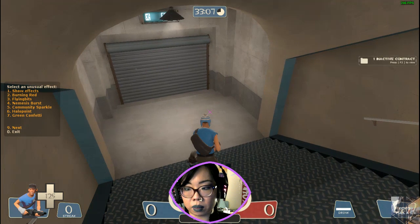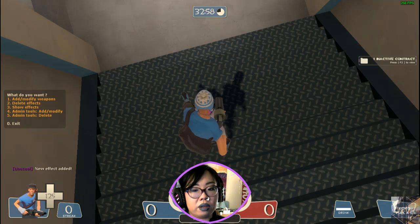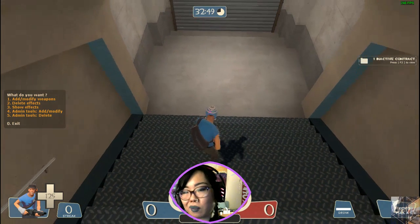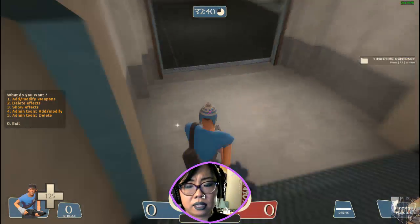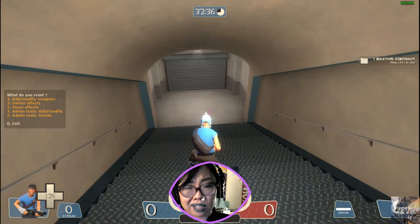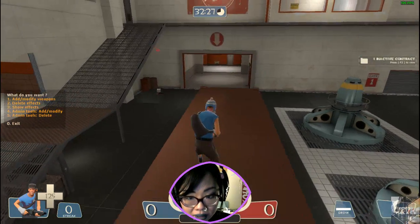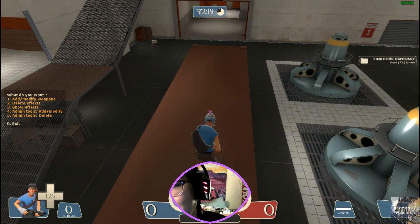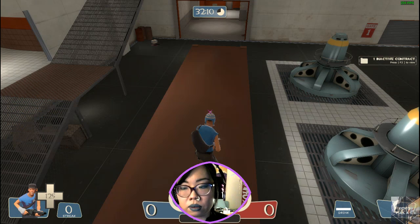I'm going to pick community sparkle. You can see that my ridiculous taunt unusual — which are exclusive just to taunts — my disco ball has disappeared and now I have this very lovely sparkle. It's kind of like when Prince Charming gives you that smile and his one tooth glimmers. Valve just released the new stat clock stat onto civilian grade weapons, so I've never had a strange scattergun. Now I finally have a strange version and I have like 13 entire kills on it. So if you're an admin, you'll be able to add and modify for other people as well.